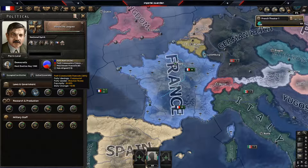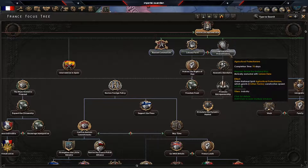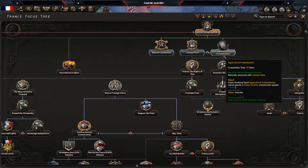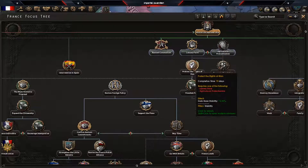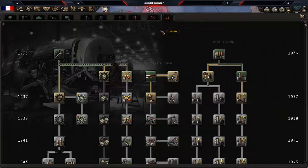Right now we're sitting at 30% communist support. We have 0% fascist support, but that's about to change. We have 50% democratic and 13% non-aligned. 'Utilize the League' is complete, so we're going to work our way down this chunk of national focuses — agricultural protectionism, which gives us faster civilian construction speed, and then jump down to 'Protect the Rights of Men,' then 'Freedom Front.' Construction is complete, so we'll grab the next construction.